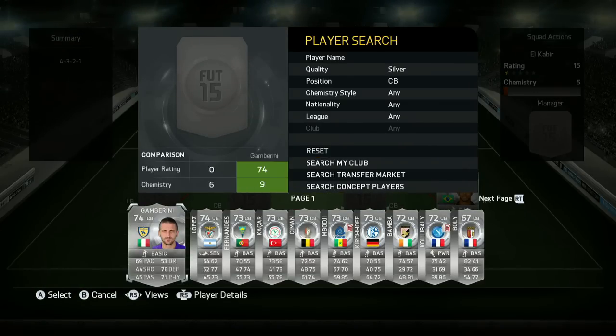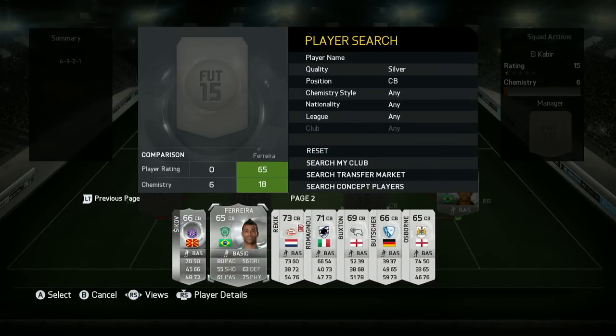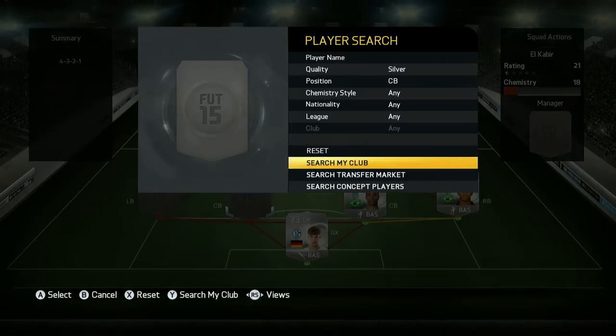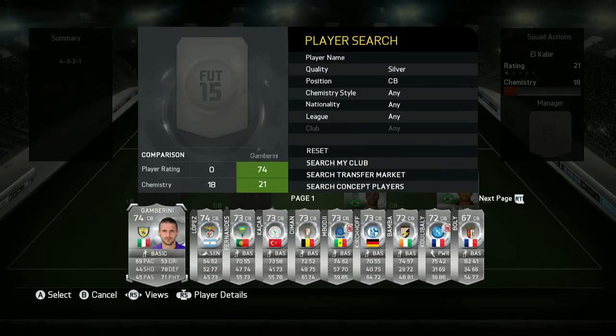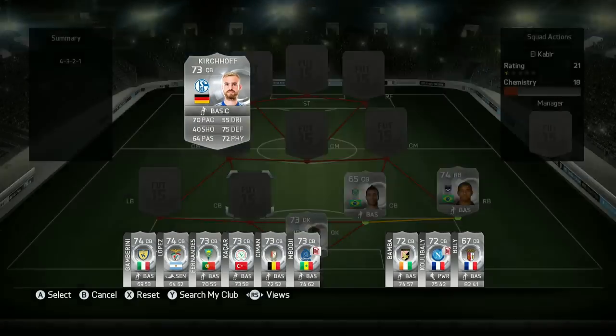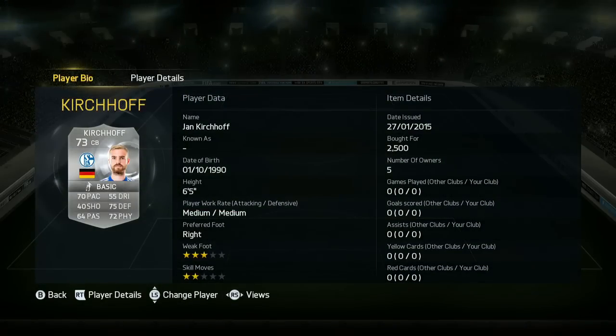Mariano — 7,000 coins for a right back is quite pricey, and that's why I tend to prefer my gold teams, because you get a lot more value for your coins. Some of the silvers really are expensive. Ferreira — you'd think he isn't the greatest centre back with high attacking work rate and 63 defending, but he is actually really decent, probably because he has got 80 pace, and in terms of his defensive abilities, they were actually pretty good as well.